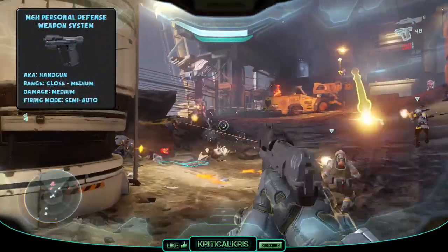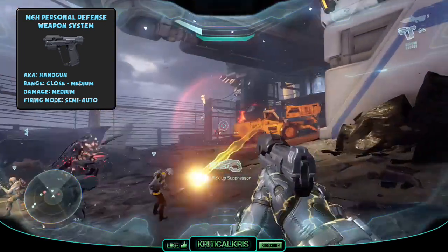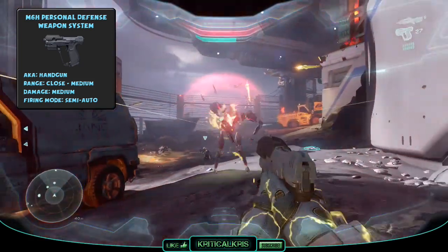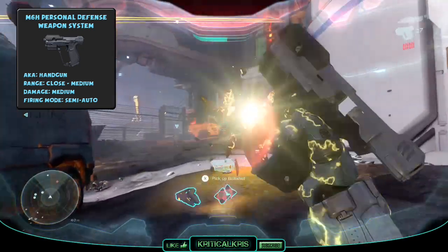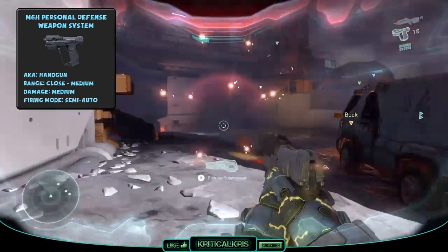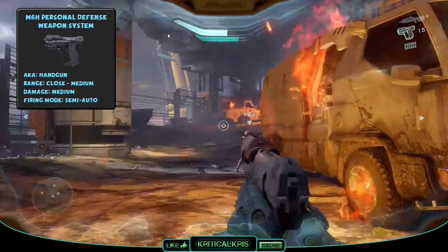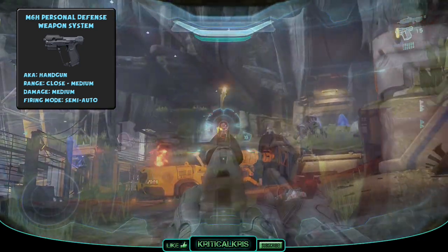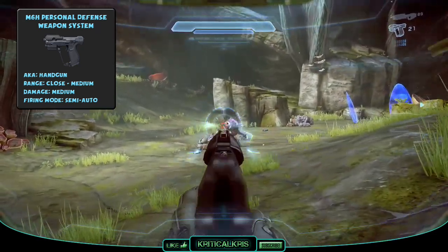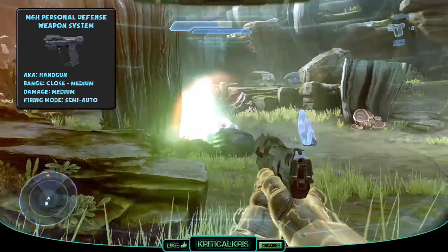Another weapon commonly used by the UNSC forces is the M6H PDW. It's a handgun which was adopted as the standard issue personal sidearm of all branches of the UNSC by 2555, and is usually given to you upon spawning as your secondary weapon. Unlike the previous versions of the M6H, in Halo 5 the weapon doesn't have a smart linked scope and instead has closer iron sight like optics. Its ammo capacity has been increased to 12 round detachable magazines, from the 8 round magazines in other titles, and it's also more powerful with a slightly quicker reload time. The weapon fires in a semi-auto mode and is better suited for taking out targets in closer to medium ranges, dealing a medium amount of damage with good accuracy.